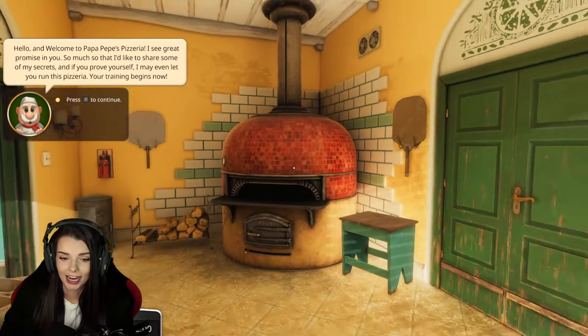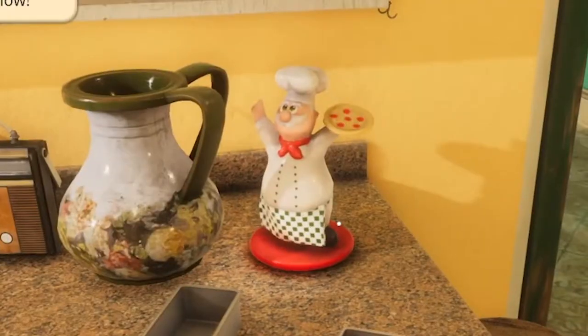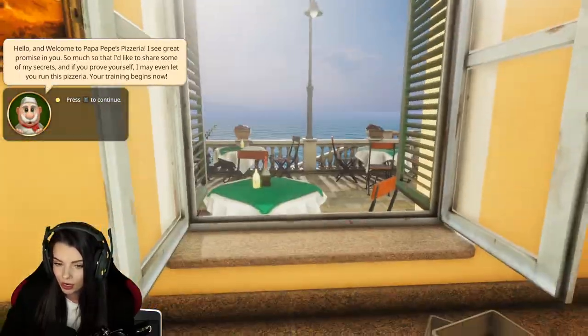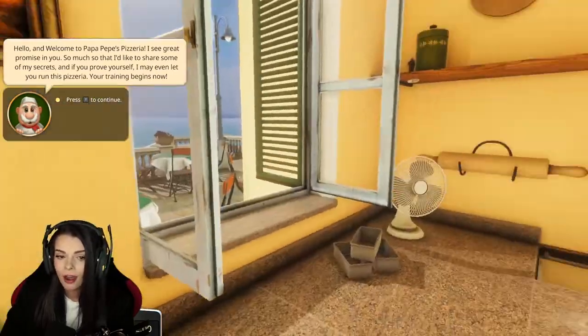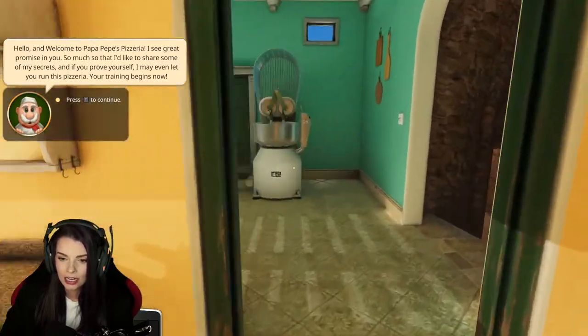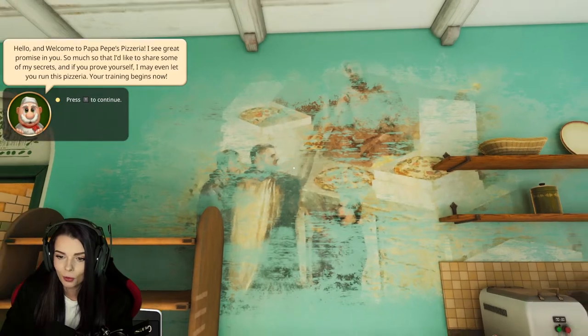Here we are in the kitchen — I have to say it's really nice. Look at this! There's a little chef holding a pizza. Look at this view, oh my god it's so nice. We have a little restaurant patio out there, how fun is that? This is only one area — let's go into here, we have a whole other side of the kitchen. Look at that, like an old mural on the wall!